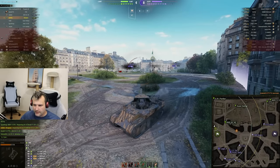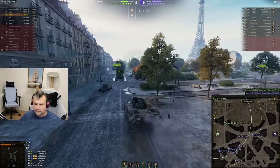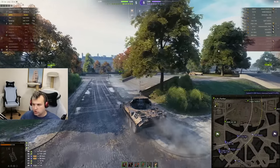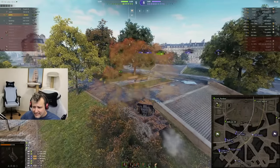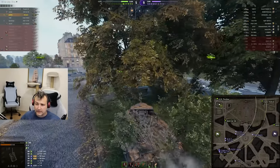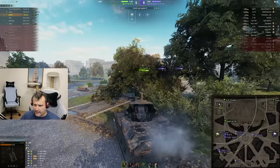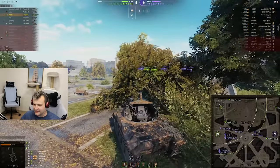They are getting closer and closer and I am running more and more. I need to find a safe defensive parameter next to the red line and hope they get involved enough for us to get three or four more shots — that would be optimal. Sometimes it is hard to make some tanks work on some maps. It is just how it goes — this is World of Tanks, and not every single game is very well balanced. Or should I say this game is very balanced for enemy tanks — maybe that's what I should say.